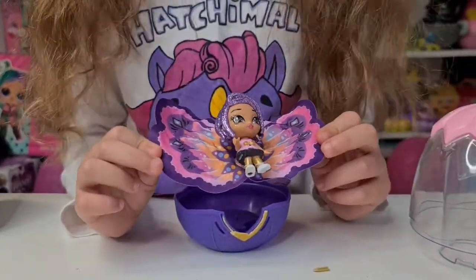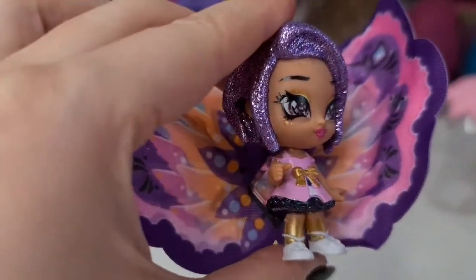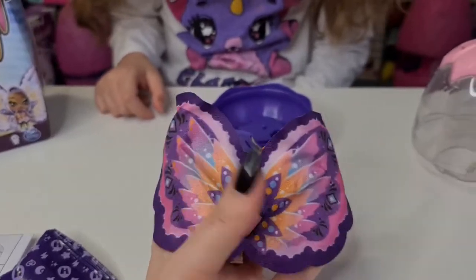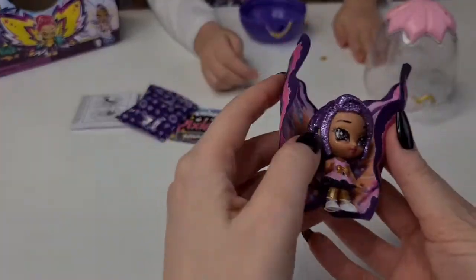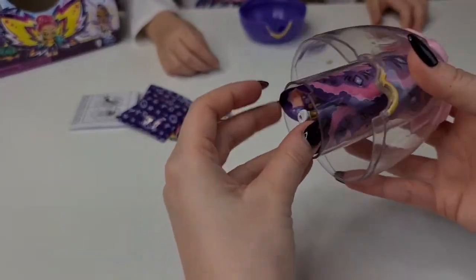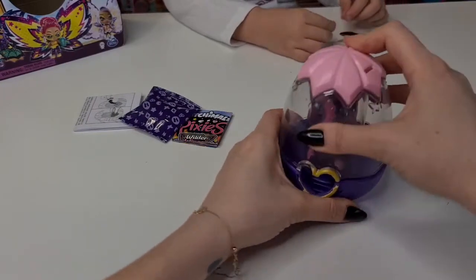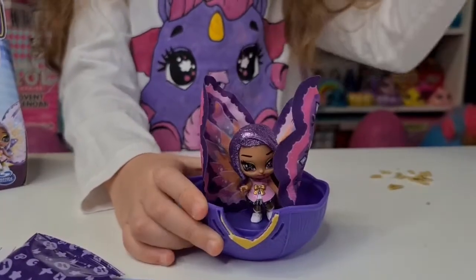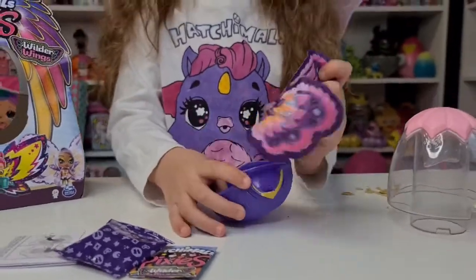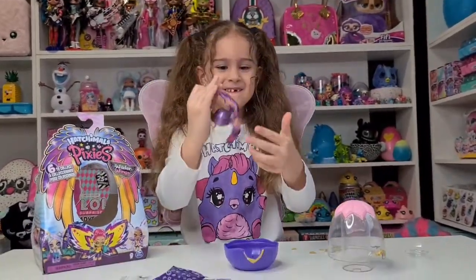Wow, look at her face! A cute dress, cute wings. Let's try opening it again — put it back, insert here, and put the fairy on the stand. Two, three, go! She looks like she's flying — she's flying, she's so pretty!